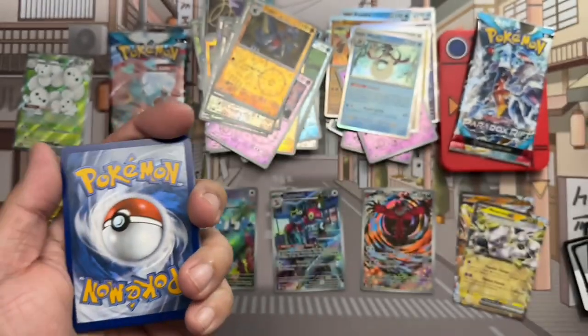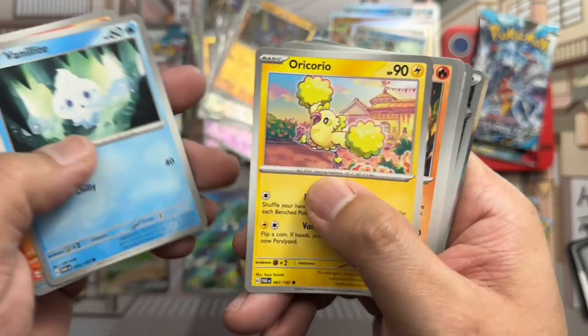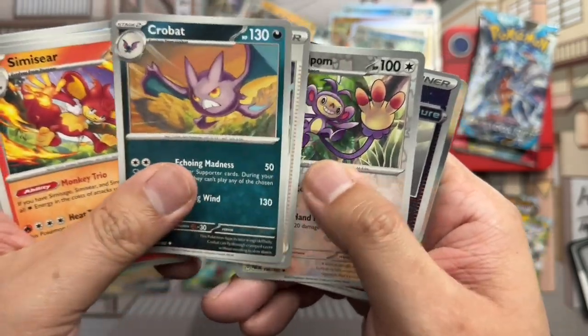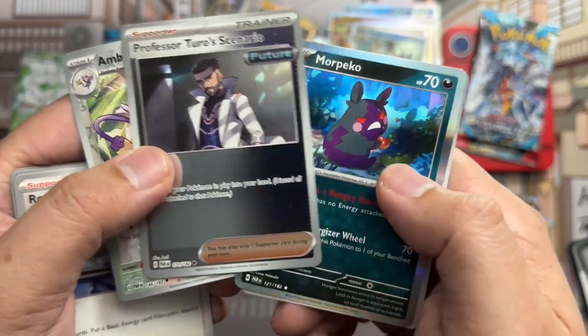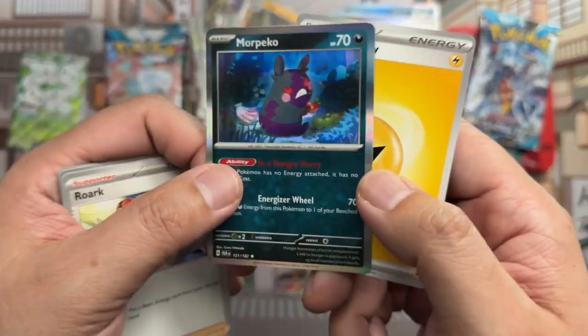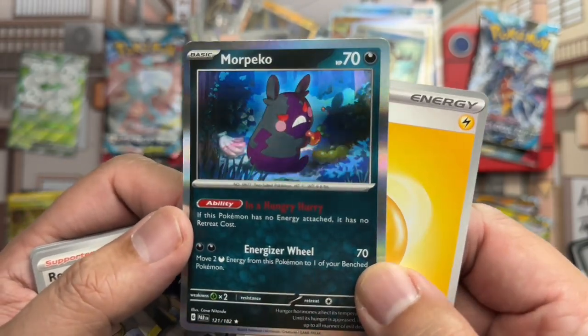There's a code card. Cedra, Magby, Vanillite, Oricorio, Simisear or Crobat, Roark, Ambipom, Turo reverse, and Morpeko holo rare. That little guy — so angry, so angry.